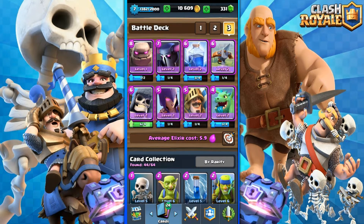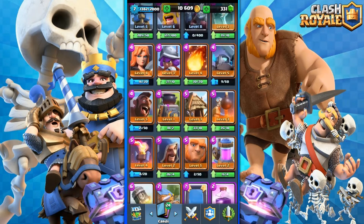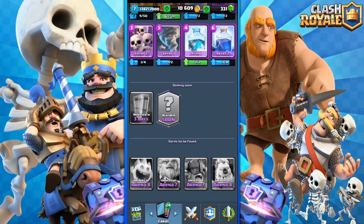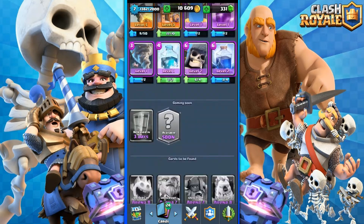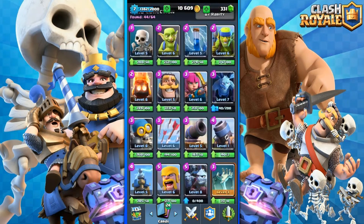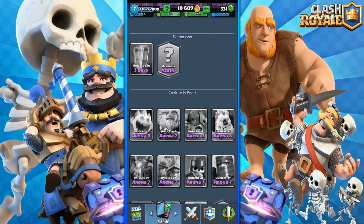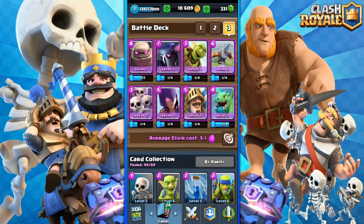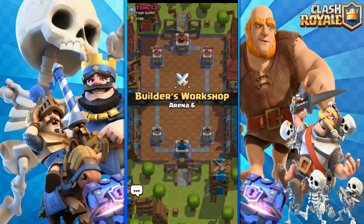I'd like to suggest some changes because the average elixir cost is really too high - it's 5.9, which is really high. My normal deck's average elixir cost is just four. So I'm gonna change one or two cards. I'll keep the Goblin Barrel instead of the Lightning spell, and keep the Skeleton Army instead of the Giant Skeleton. I don't have anything to tackle flying enemies but that's all we can get. Let's go ahead and battle - three battles, let's see what happens.